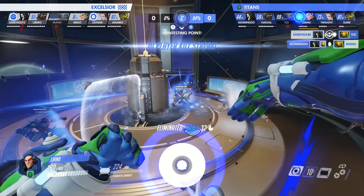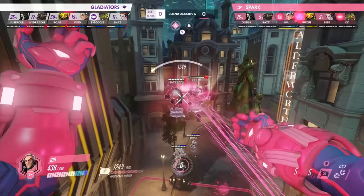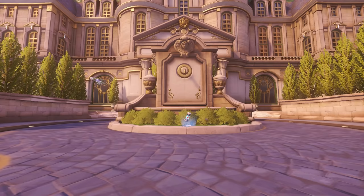Sigma also has one of the best tank ultimates in the game, Gravitic Flux, which can displace enemies and deals enormous amounts of damage. His Accretion is also one of the strongest stuns in the game and deals 50 damage.